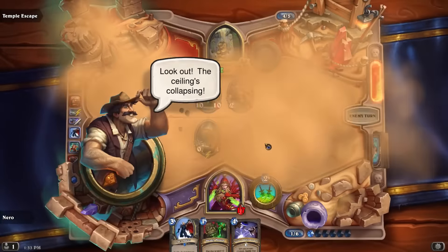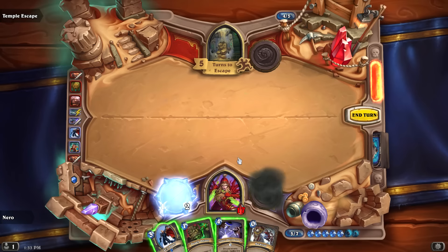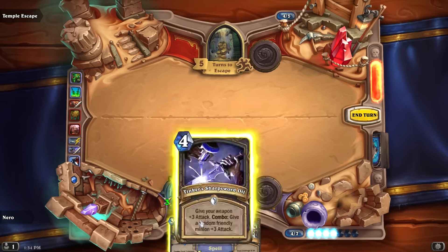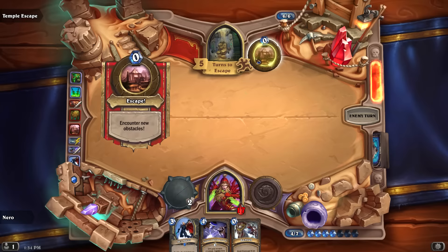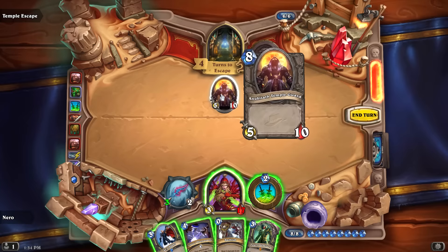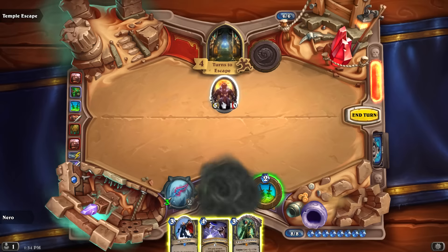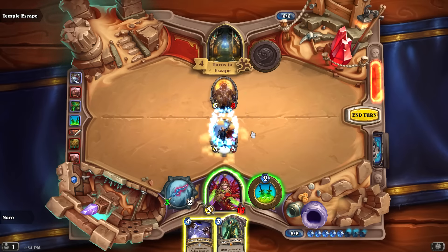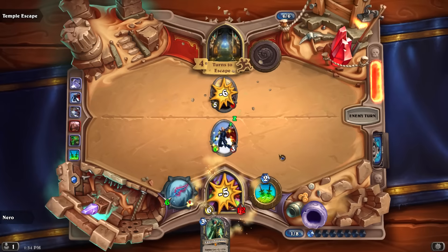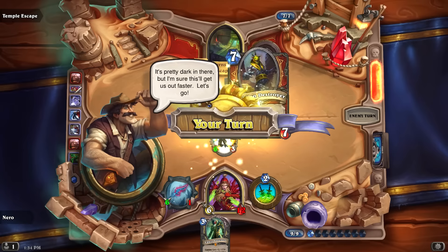That was close — I manage to get it out of the way. Now there's a 5/10 Temple Guard on the board. Backstab it, then use the combo — that guy is toast. I dealt with it and I'm still alive! There's an Obsidian Destroyer — at the end of your turn, summon a 1/1 Scarab with taunt.